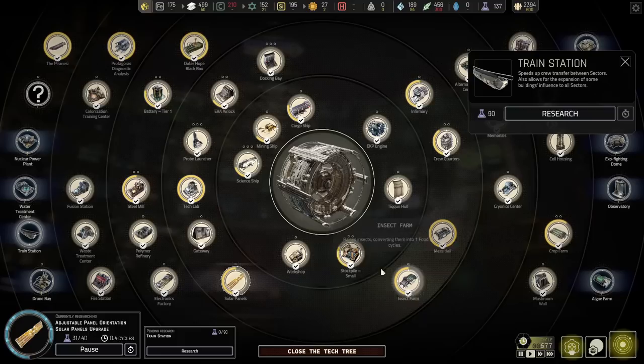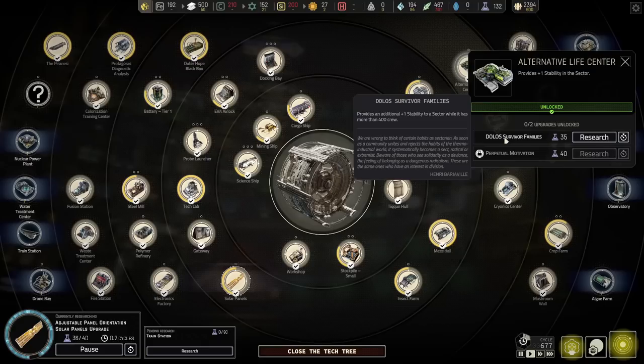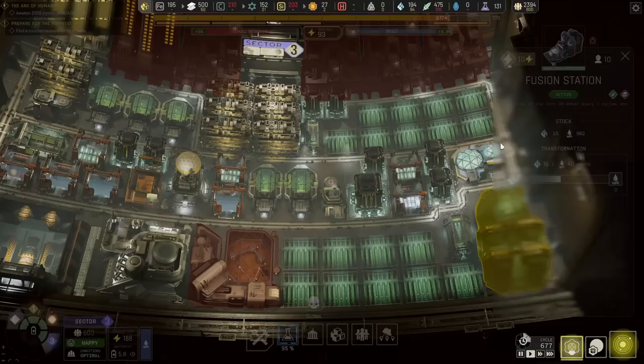What would I spend upgrades on instead? I'd really like to get train stations, because you know me — I like trains. The trains will get a little bit of stability and allow some other things to work across sectors, which is going to be more convenient later on. I'd also really like to get the upgrade for alternate life so that we get more stability.